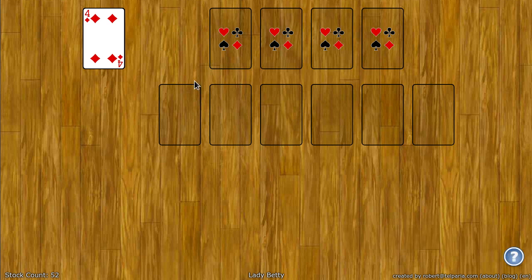The goal of Lady Betty is to put all the cards in the top four foundation spots. These spots build up by suit from ace to king.